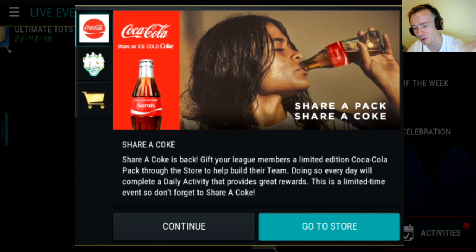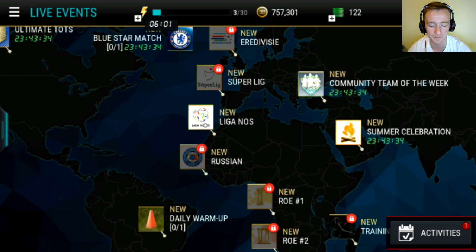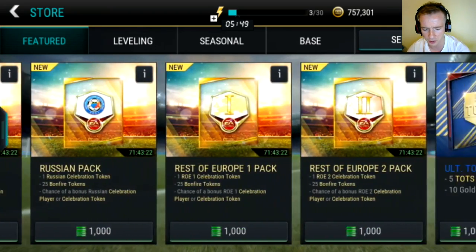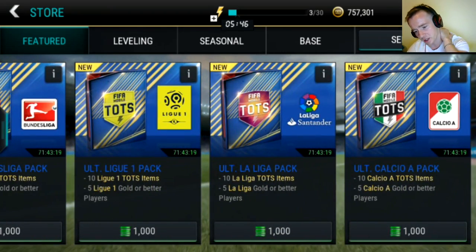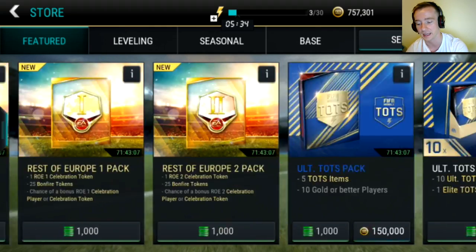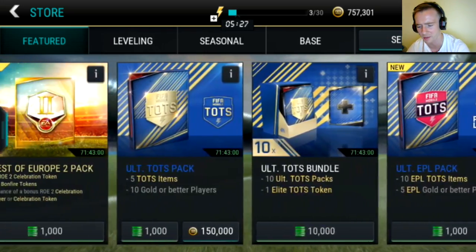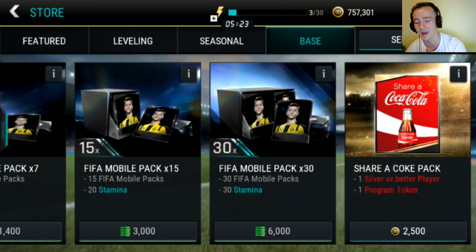What do we have here in FIFA Mobile again - it's the Share a Coke event. Coke like Coca-Cola, not cocaine guys. I decided to open a couple of packs because they are on the market for just 2.5k. They've been around for a while - I saw people opening these packs on forums a couple days ago. I wasn't sure about this pack at first because you are unable to find it under Featured - that was my first mistake. You need to go to Base and all the way to the right.